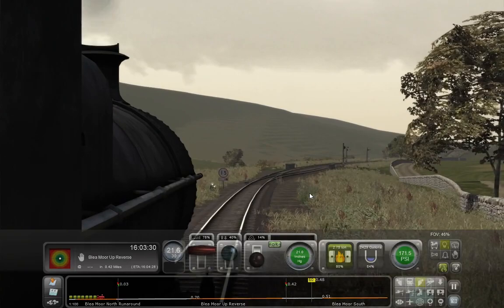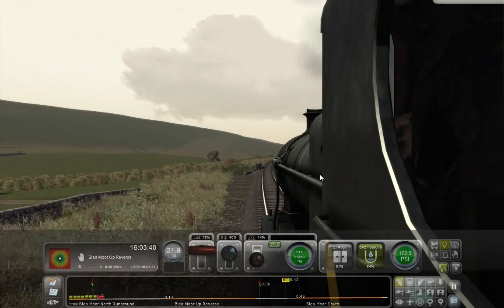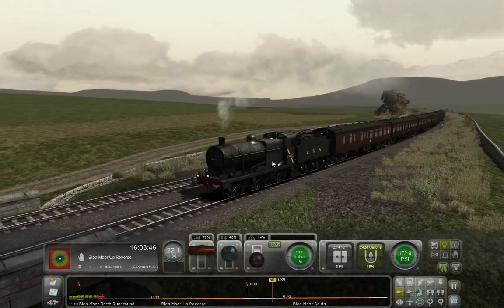We're heading up to Lymoor Up Reverse, which is, as it says, a reversing point, so that we can run around this rake of coaches and pull them back into the head station.